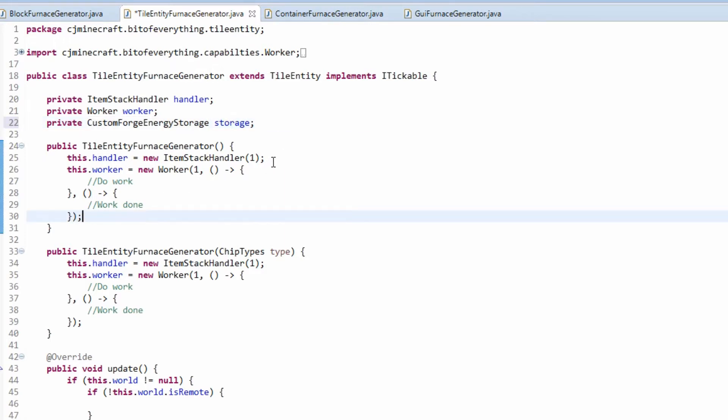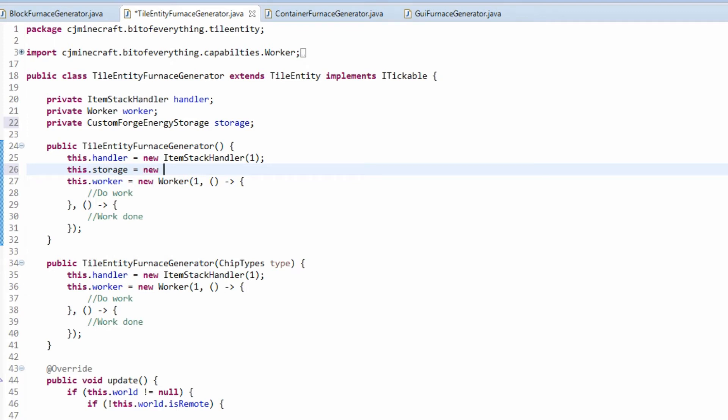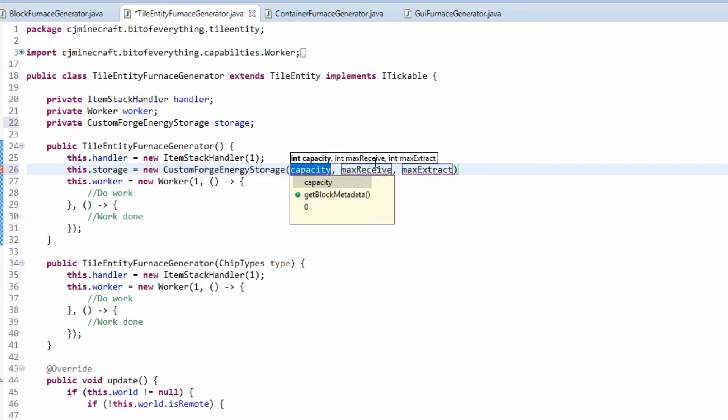That's the only change. I'm going to initialize this just before the worker, since we want to use it in the worker. We're going to use the constructor that takes MaxReceive and MaxExtract. The capacity is going to be 100,000 — that's five zeros.